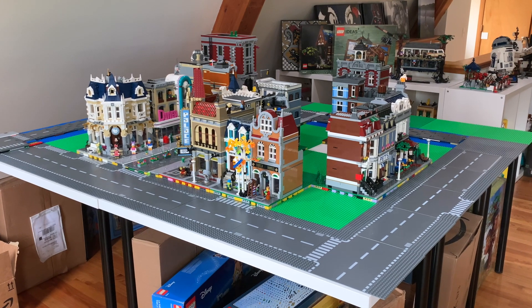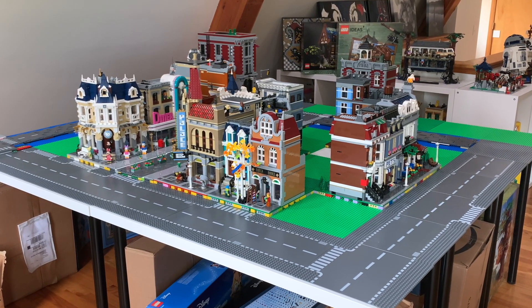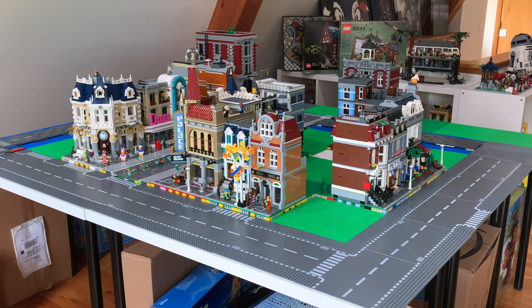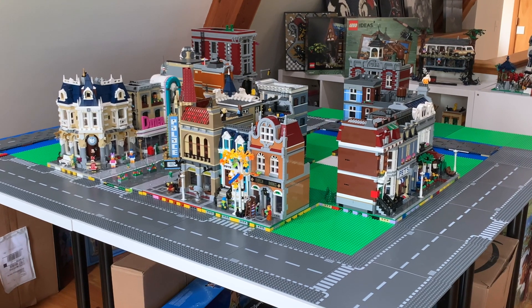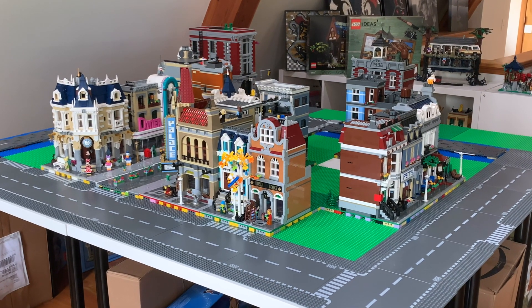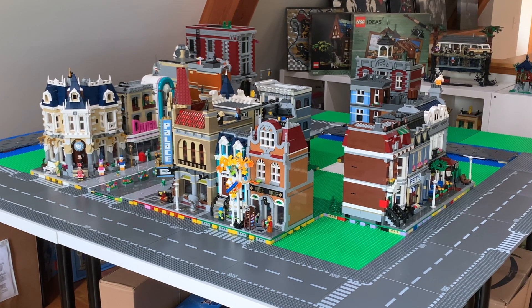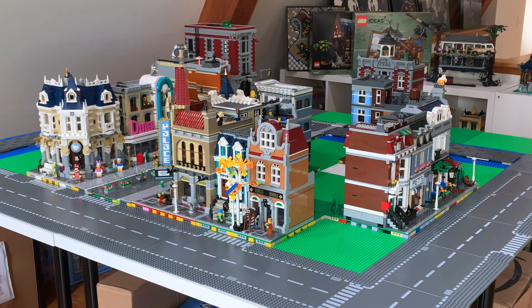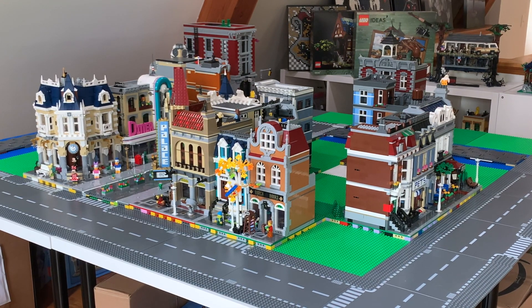I have two corner garages, a bookshop, and Assembly Square — that's four more. We actually have a lovely townhouse that is modular size, so there's an additional one. Already we have at least eight more buildings that we plan to add into the city.